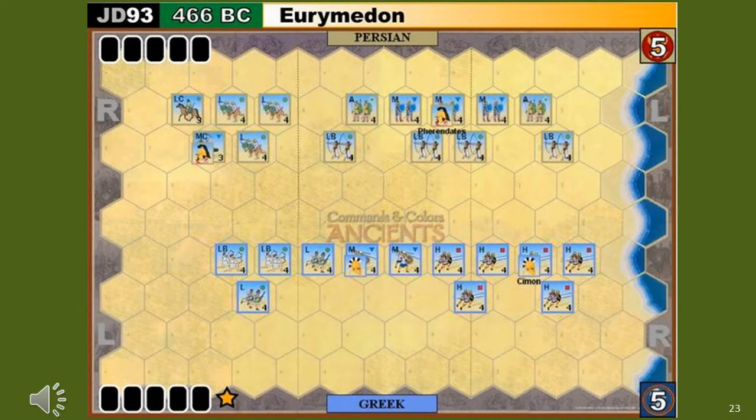According to Command & Colors, the battle was a fierce struggle with the more heavily armed hoplites prevailing before the Persian cavalry could turn the Greek flank, and the Persians were routed with heavy losses. This victory ended the Persian threat to Ionia and the Greek islands, but saw the conversion of the Delian League into the Athenian Empire.